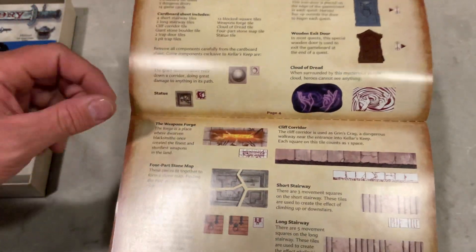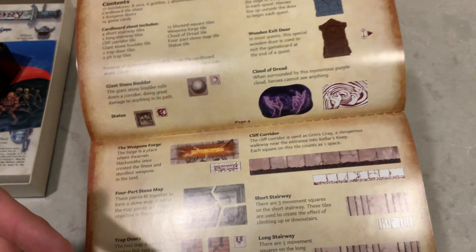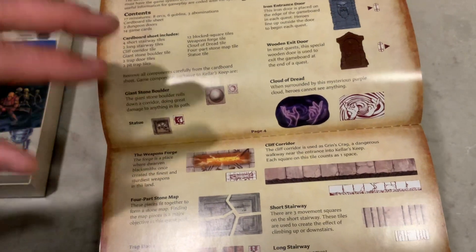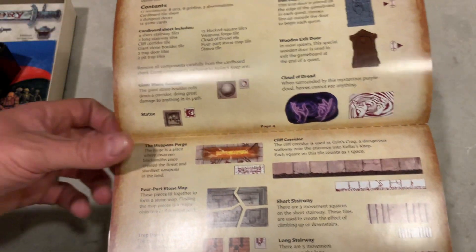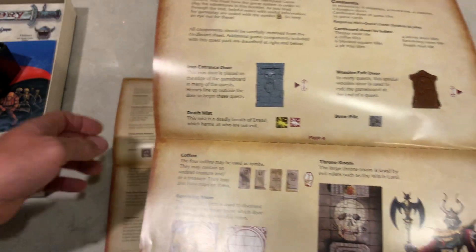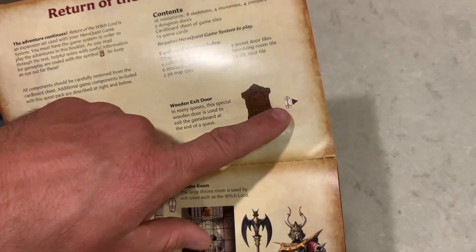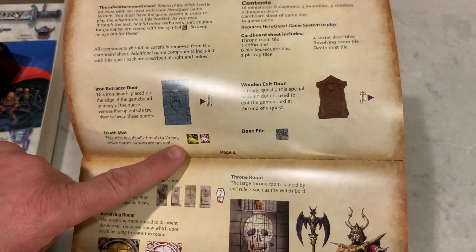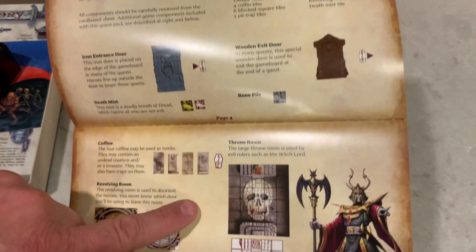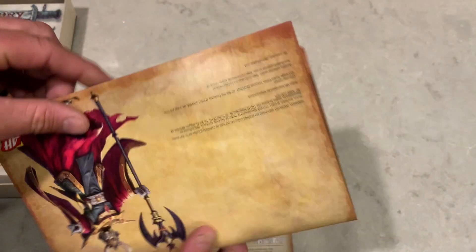It's not mentioned in the book at all. I'm thinking maybe that was something that Hasbro threw in there and they forgot to add all the verbiage or something — I do not know. And the bone pile doesn't even have a graphic. If you notice, the doors have graphics, the little death mist has a graphic, the tombs have graphics. Bone pile does not have a graphic.